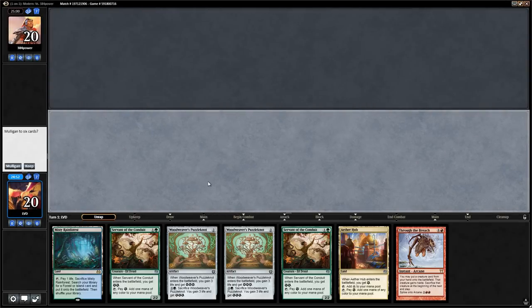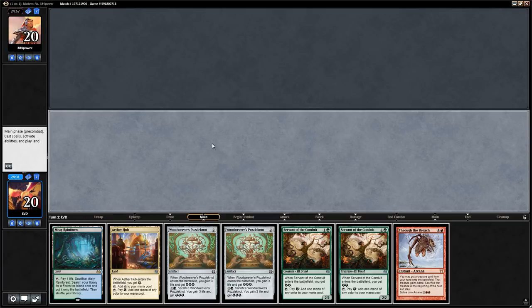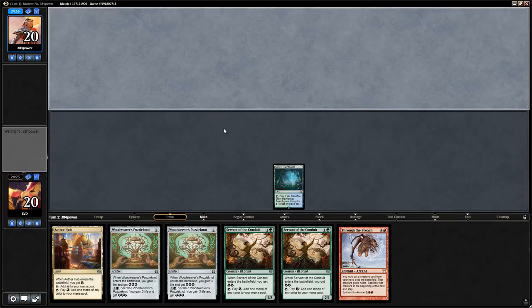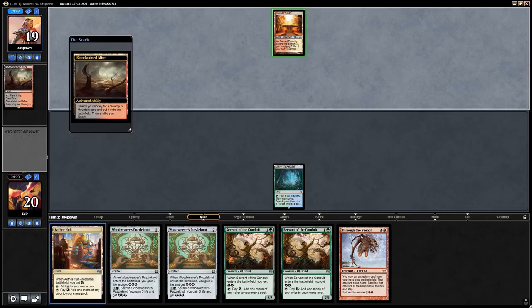Alright, we're on the play. This hand is missing a few important pieces — we have all the energy we need and a Through the Breach in case we draw an Emrakul, and we even have the mana acceleration to go with it. We're missing the Marvel, we're missing the Emrakul, and we're missing perhaps some card selection. But I think this is a keep since we have a lot of cards to draw into that can win us a game.